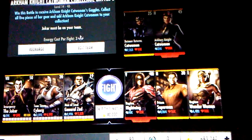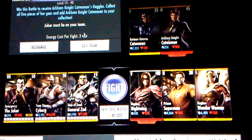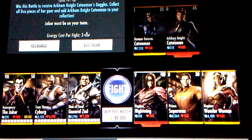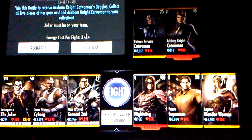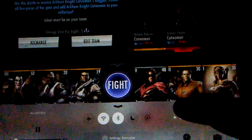We're going to go up against Raging Nightwing, Elite 5, level 40, Prison Superman, Elite 2, level 30, and Raging Wonder Woman, Elite 1, level 30. Skipping the match will cost you 40,000 credits.